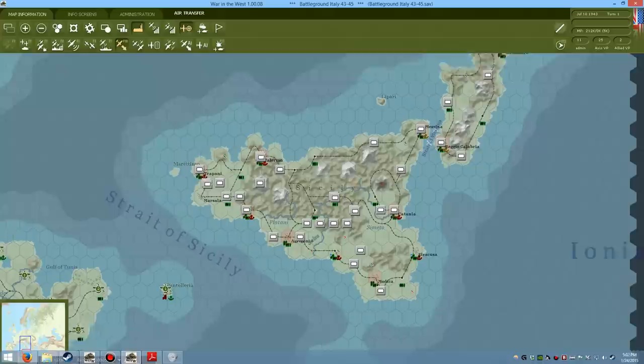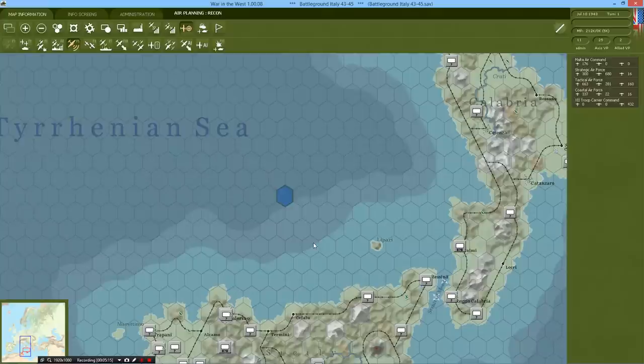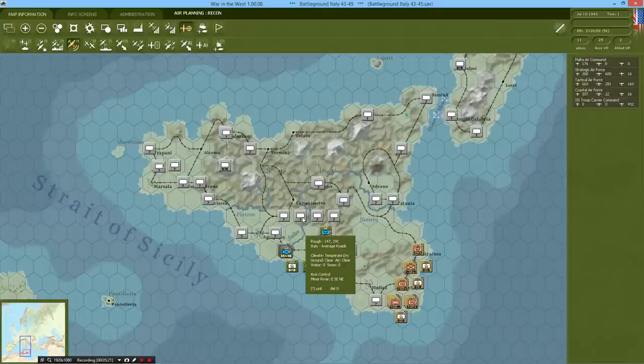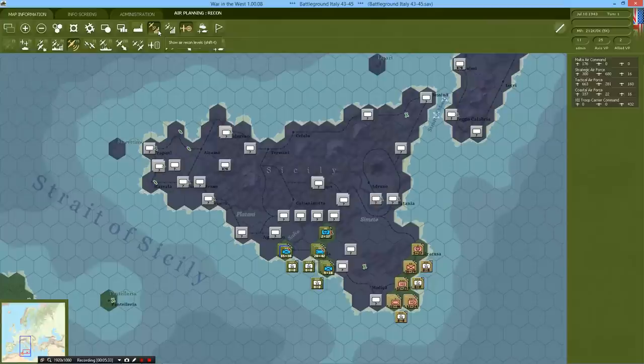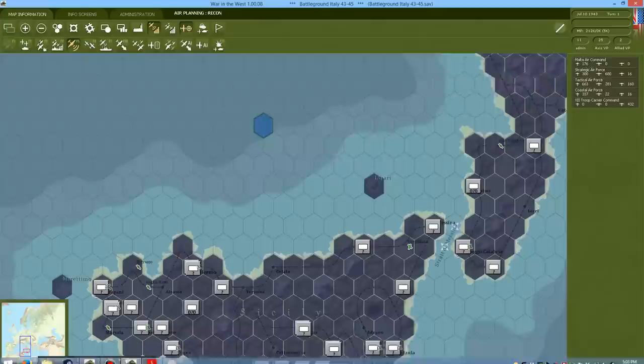Now that we've gotten the basic structure of our mission set up, we can start to plot the actual mission zones. We want to plot a few recon missions first and foremost. We're playing with Fog of War — I can see my own troops, but for the Axis troops, they're currently just gray cards with a question mark saying we don't actually know what these guys are; we just know they're in this vicinity.